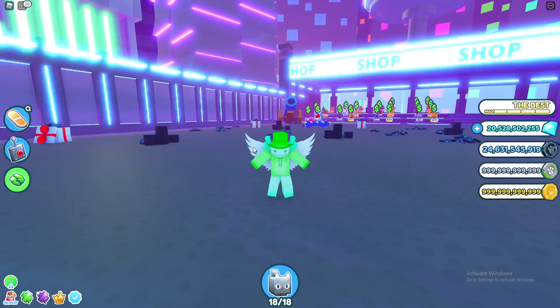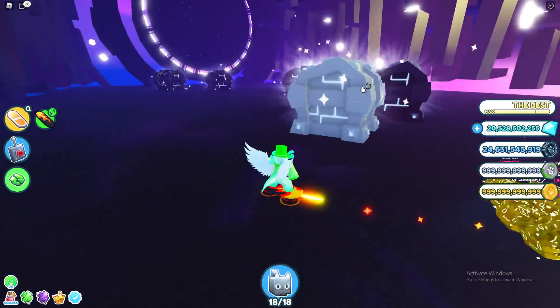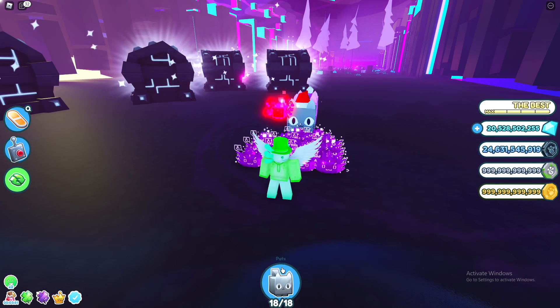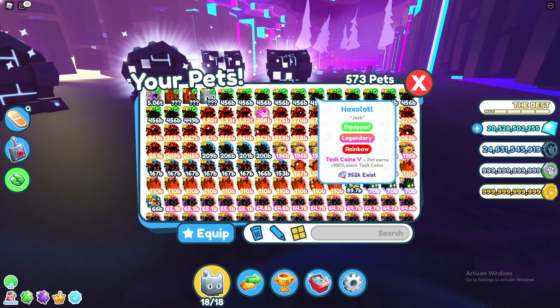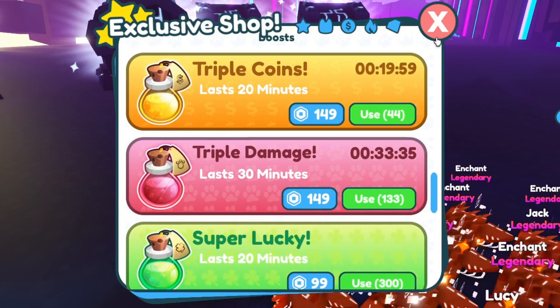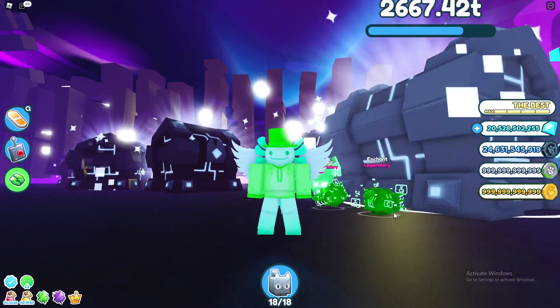If you guys didn't watch my video yesterday, I highly recommend it because it is very useful for this method. This is going to allow us to get 1 trillion tech coins in a few minutes. If you didn't watch the video, I'll just go over it right now. What you need is a one-stat pet, or maybe a few. And then the rest of your team needs to be tech coins 5. All you need to do is pop a triple damage boost and a triple coin boost, then start attacking. You'll find that you get trillions of coins very fast.